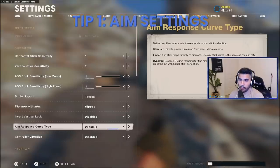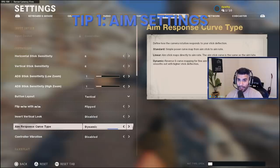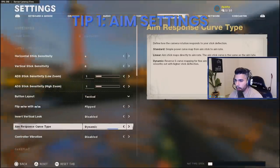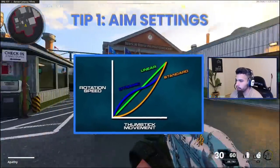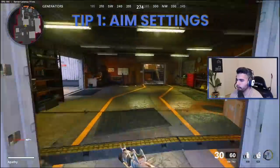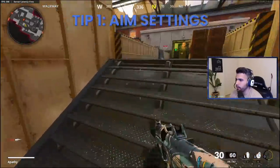The next big thing: go down to Controller and change Aim Response Curve Type to Dynamic. I don't recommend this to everybody, but Dynamic is better if you're struggling with aim or need a little more assistance — it will probably make you shoot even straighter. Dynamic uses a reverse S-curve mapping for fine aim rate control with faster initial response that eases out and picks back up with higher stick deflection.